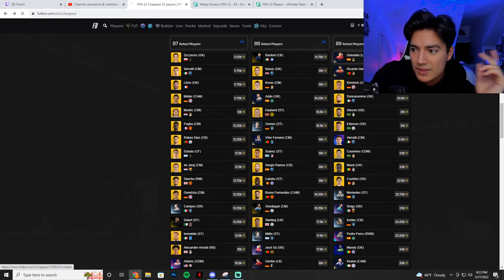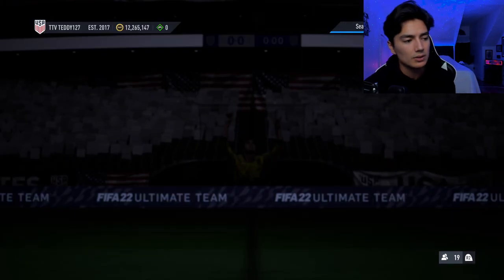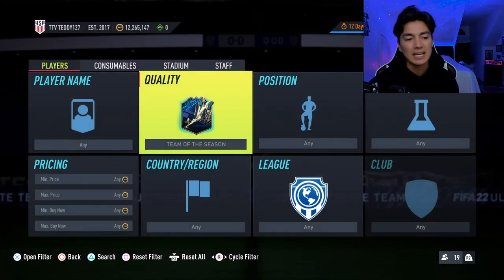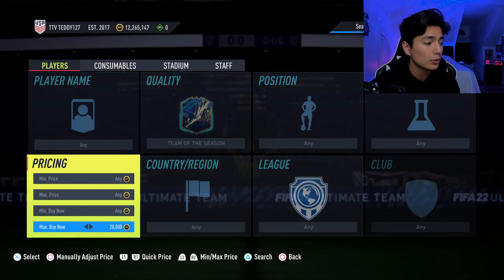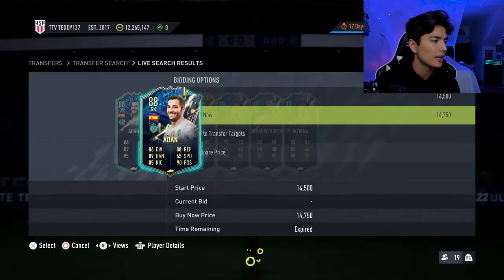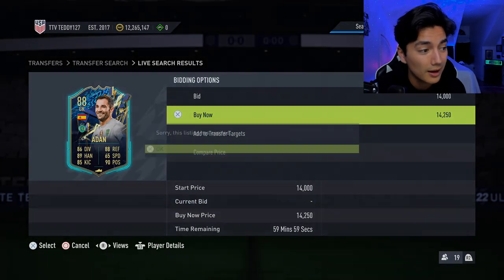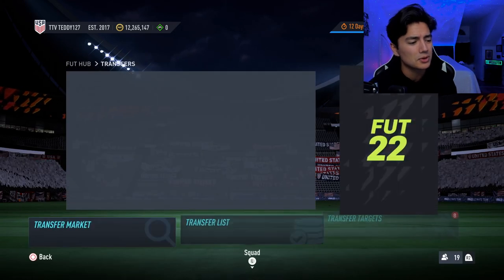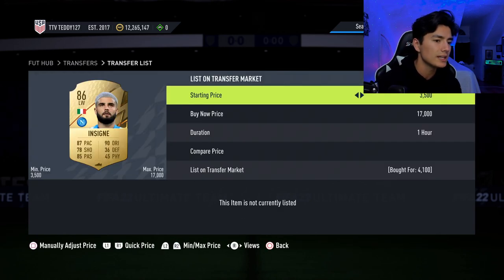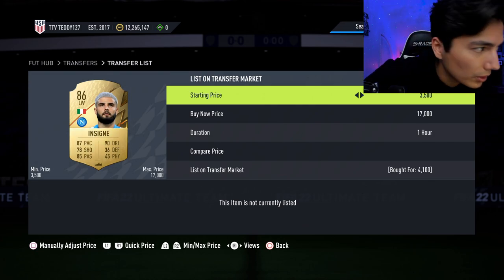For 89s, Team of the Season — the cheapest right now is Grimaldo. I like Team of the Seasons at 15k max; I think they can easily hit 18 to 20k, making a few thousand coins per card. Setting up the filter at 15k, quite a few pop up. Also — fodder filter on Friday with the lightning rounds had some deals. Insigne, an 86 overall, was 4.1k — he sells for 8.3k. Easy profit.